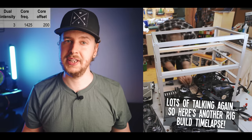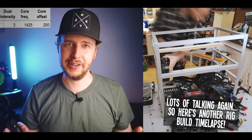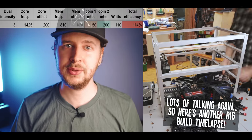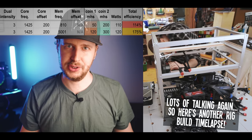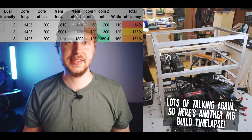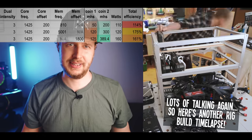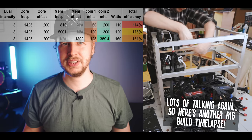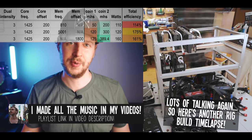Step one is to figure out the memory settings, which is usually pretty quick. I first lock the memory speed at 810 MHz, note down the results, and then try 5001 MHz and note those results. For dual mining, 5001 MHz is pretty much always the better setting. I then also try using memory offset instead of locked memory — usually a safe number like 1800 MEM offset — but that normally only leads to a slight bump in hash rate on the memory intensive algorithm with a very large increase in power consumption, so not really worth it.